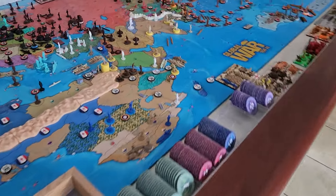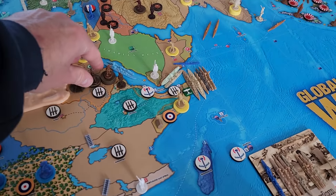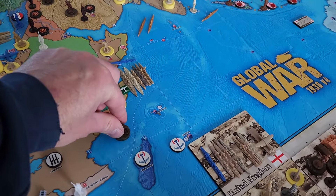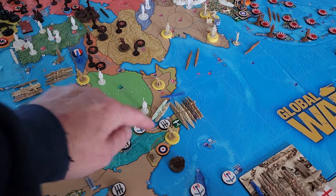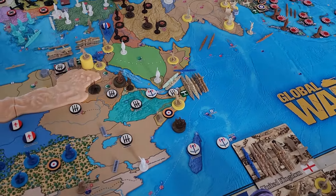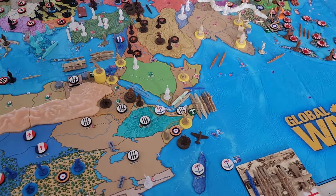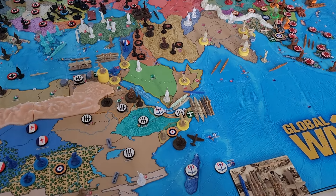For Italian Somaliland, we've got four cavalry in Nubia going one-two, and up here in western Egypt going one-two-three is our tactical bomber. We are going into desert, so those four cavalry will be twos, and those are only two attack.